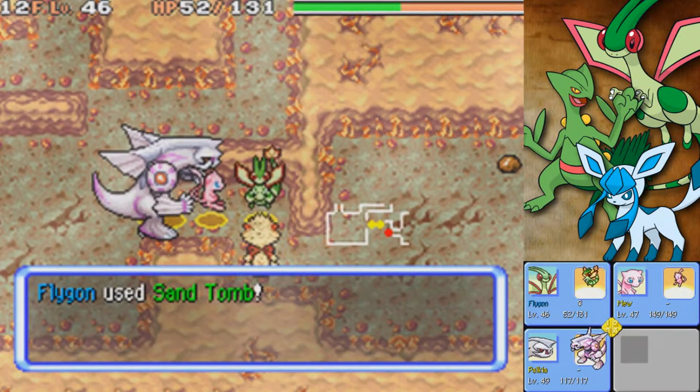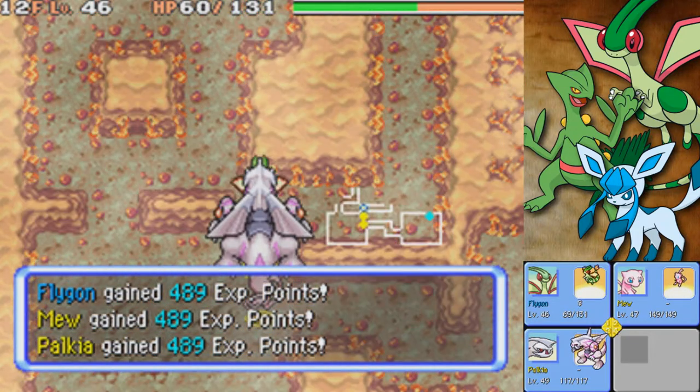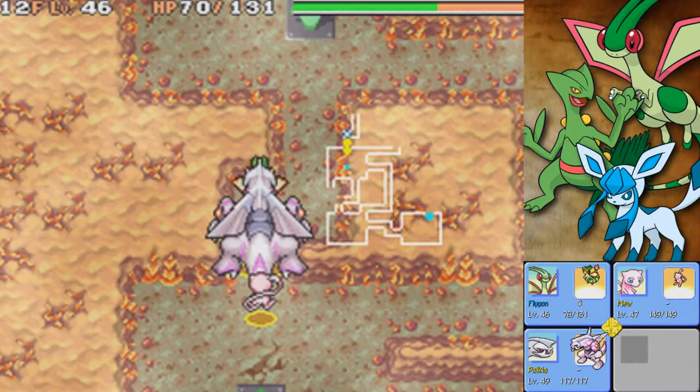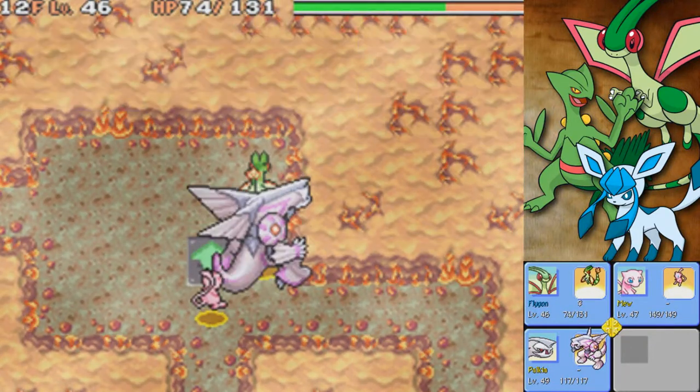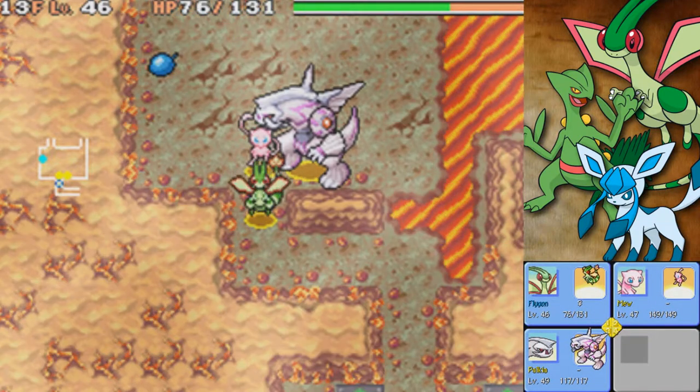Anyway, recruit please on an Arcanine — that would've been nice. No. I feel like we're getting really unlucky with our recruit rates. Like, we got Articuno on the first try, we got Giratina on the first try, and then absolutely nothing for the rest of the game.